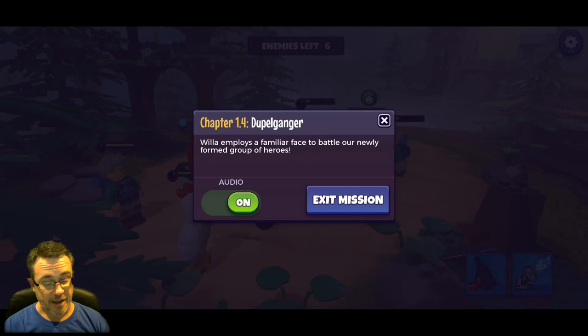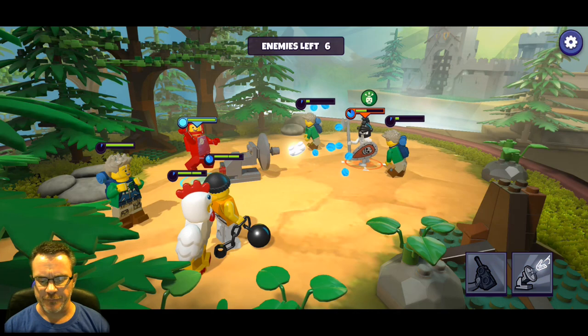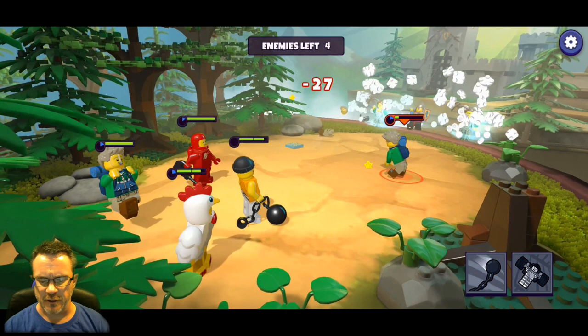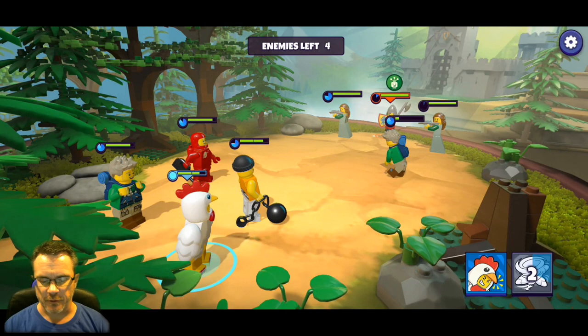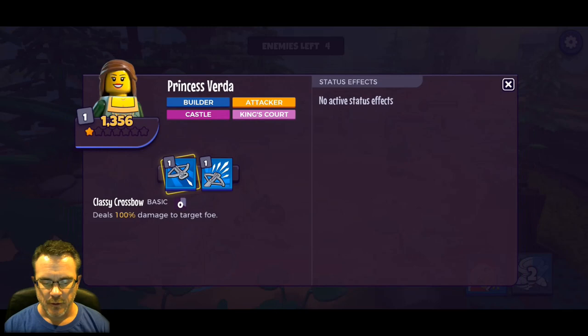The only thing we can do while in a battle is exit a mission or turn the audio off - audio is on but volume is turned down. We're going to try to go through these guys quickly. We get a chance to finish off the hikers so we're going to do it. There's a taunt back there - and raining arrows from the sky from Princess Verda, that's an AOE attack on everybody.